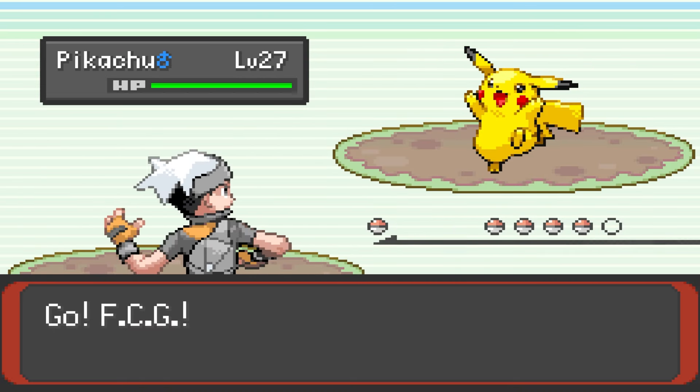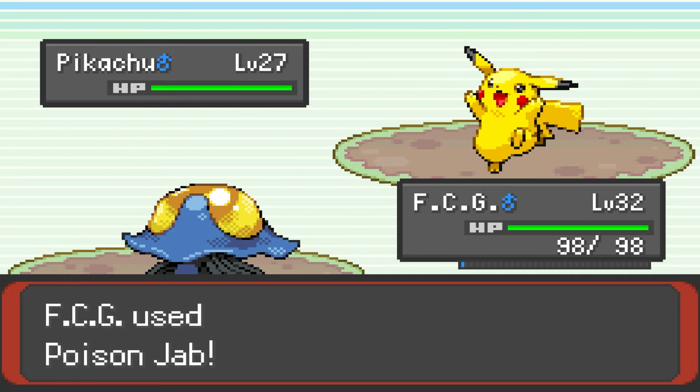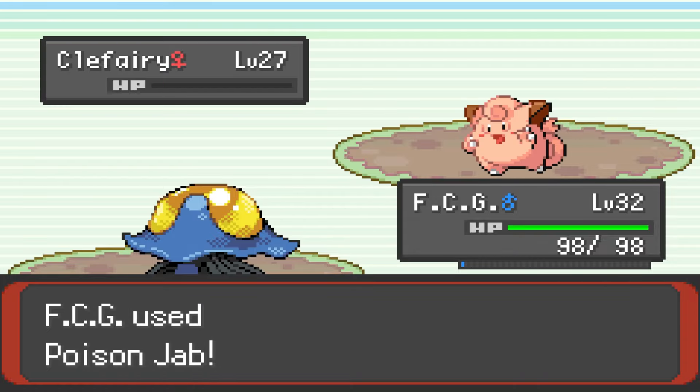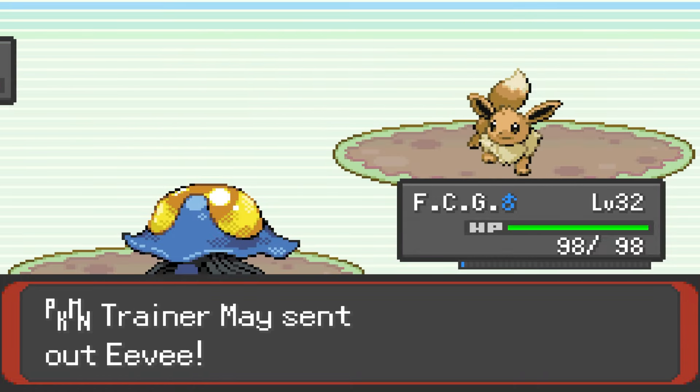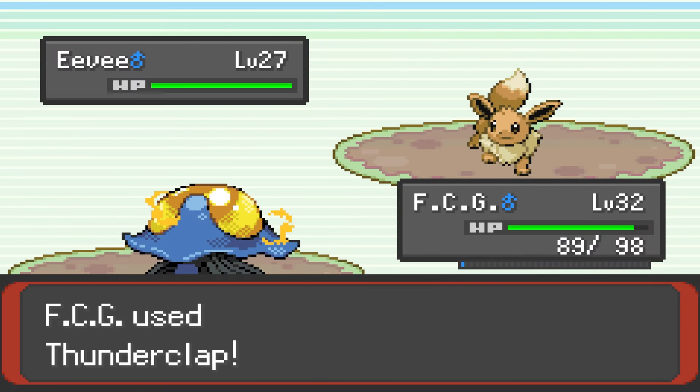I follow and run off to Route 110 for our third rival battle with Mei. She once again leads with Pikachu, and I send out the faithful Clapgiver. He takes a break from clapping though, opting instead for a strong Poison Jab, taking the Electric Rodent down in one shot. The same is true for her next Pokemon Clefairy, leaving Mei with just her Eevee, who is apparently genderfluid. A Fakeout delays the inevitable, as all will eventually succumb to the clap.